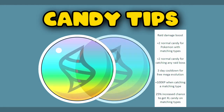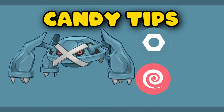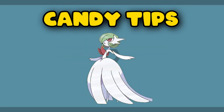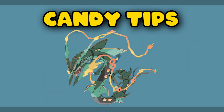Next, mega evolve a Pokémon that has reached a max mega level. If you use a max-level Mega Pokémon, you get two more candy, more XP per catch, and up to 25% more Candy XL. Being a Psychic and Steel type, you can Mega Evolve Mega Alakazam, Mega Slowbro, Mega Steelix, Mega Scizor, Mega Gardevoir, Mega Aggron, or Mega Medicham.